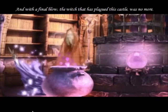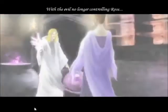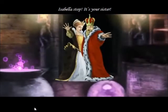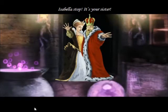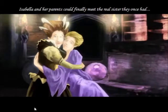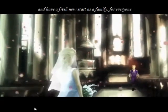We did it. With the final blow, the witch that has plagued this castle was no more. Oh but your sister's back - looks like she's back to normal. When you're no longer controlling Rose, Isabel, stop - it's your sister. Isabella and her parents - oh, now they care. The real sister they once had.